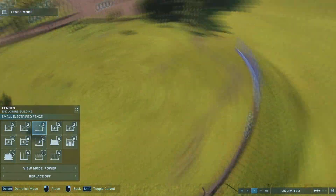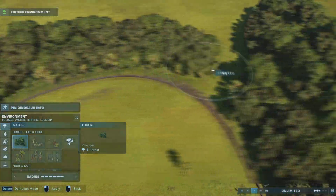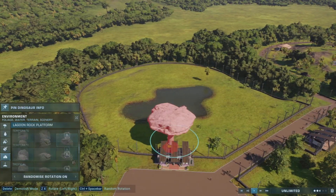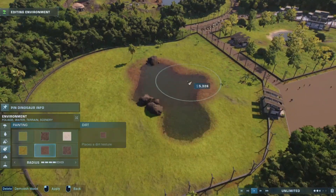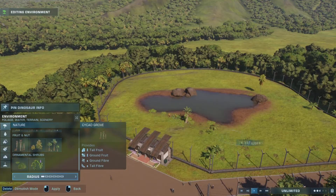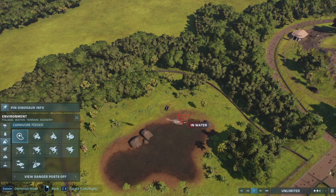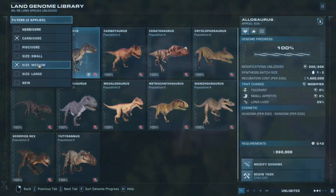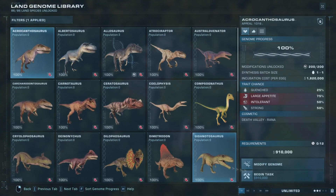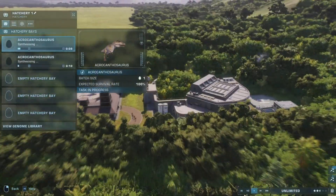I remember now — it is actually a large carnivore that goes in here, and it is the Acrocanthosaurus. I honestly thought it was a medium but it turns out it was a large, which I'm very surprised about. We can start slowing this gameplay down in just a second. Here I am customising the colours I want on the two different Acrocanthosaurus — you've got to have two.